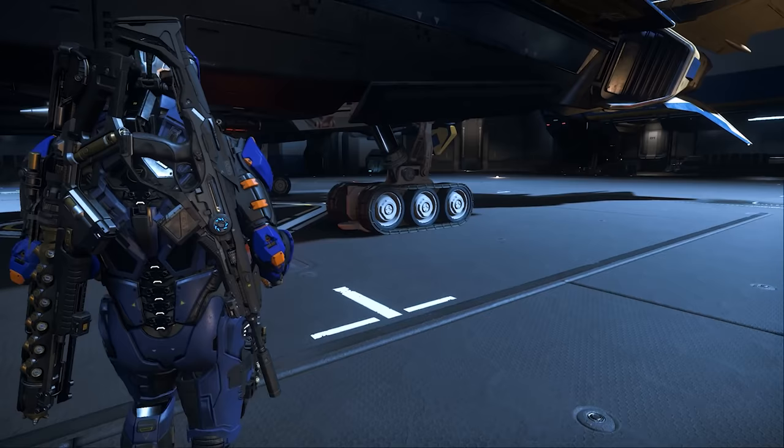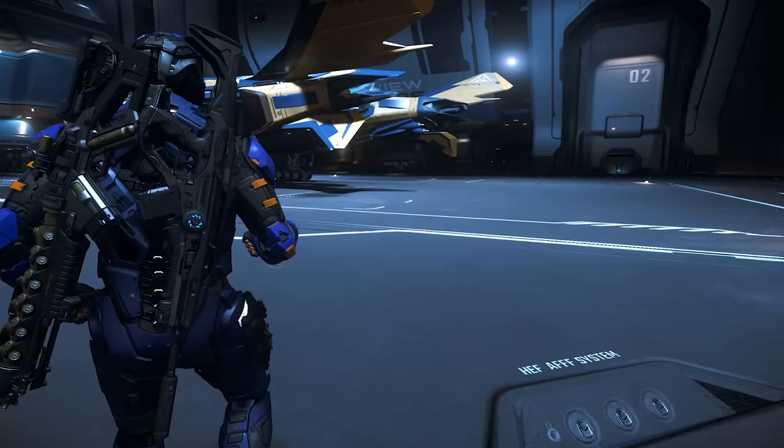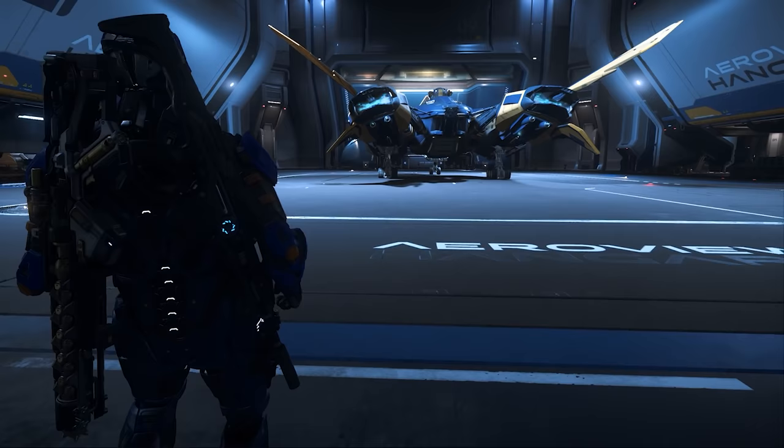Underneath the hull, we have another size 4 missile rack with two size 3 missiles. Just behind this, we can see the tracked landing gear exclusive to the Vanguard series. Here we can see the Vanguard's wings are tucked away in landing mode. Around the rear, we can see the dual main thrusters.